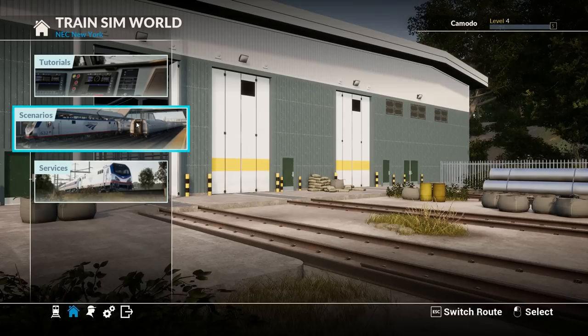It typically goes from point A to B. I think today we're actually going to start off with a tutorial because most of the scenarios on here don't have you actually start the train up, which is a little disappointing. So we're going to do the tutorial, show you guys how to start this thing up, then go right over to the scenario and probably do something where we go into New York's Penn Station.